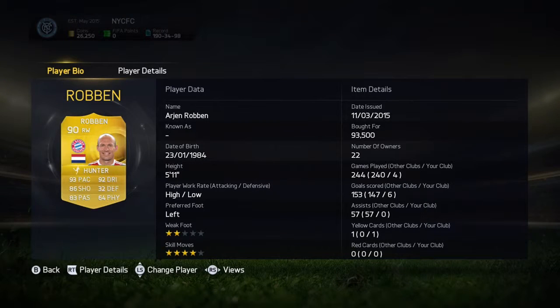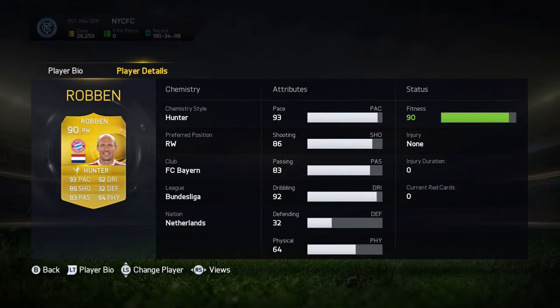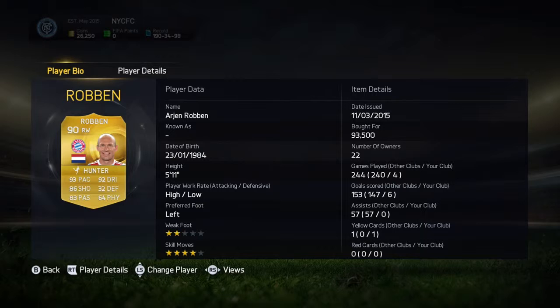What's up guys, today I will review Ion Robbins' card in Ultimate Team. As we can see he has 93 pace, 86 shot, 83 pass, 92 dribbling, 32 defense, and 64 physicality with a high attacking work rate and a low defensive work rate. He also has a 2-star weak foot, his preferred foot is left, with a 4-star skill move.